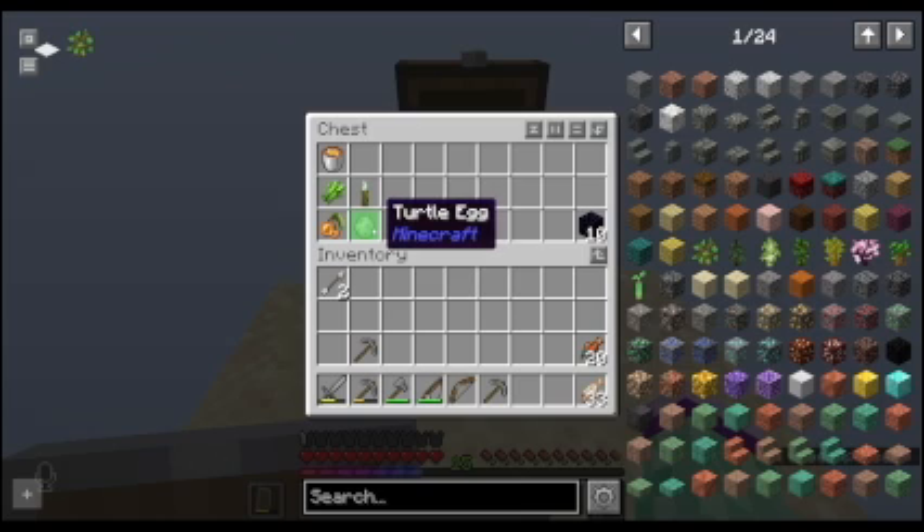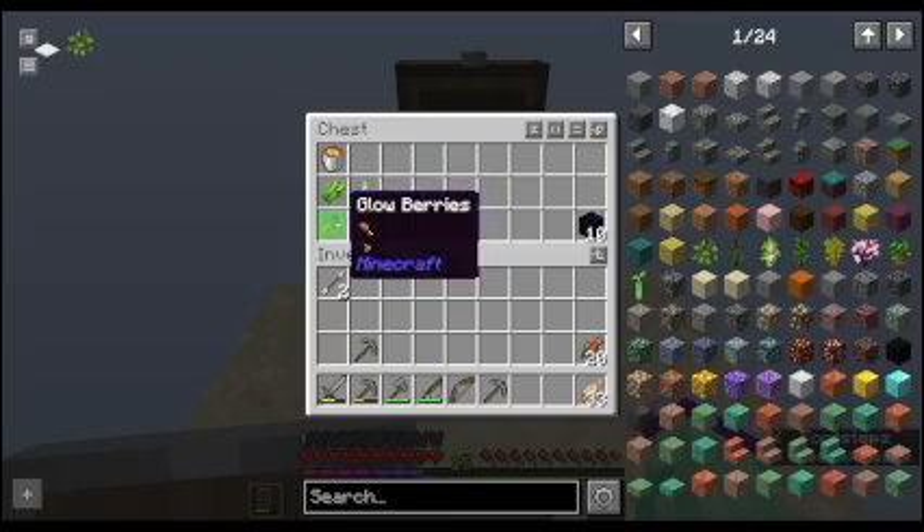Maybe down by the other portal? There's a turtle egg, a sea pickle, another thing of glow berries, and another piece of sugar cane.